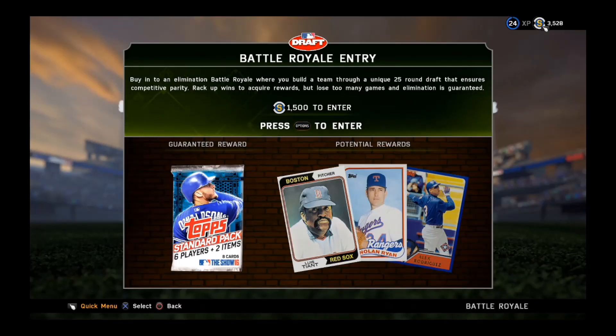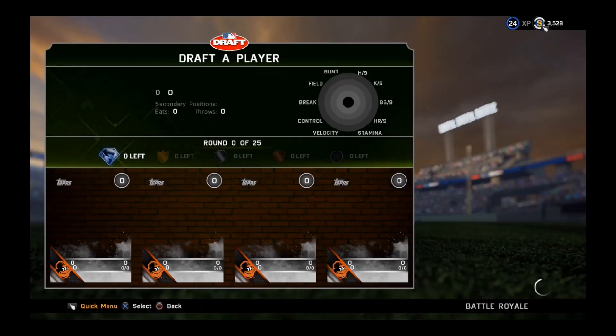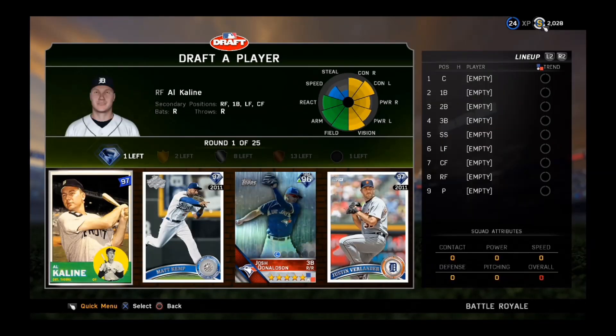Hey, howdy, and a big welcome back to Yak City Gaming everybody. Once more today we're going to pick up our battle royale draft here in MLB 16 The Show. This time around, it is the contact draft, so we're going for it — hoping to get some good wood on the ball. That's all it's about. Let's go. 1500 stubs gone.